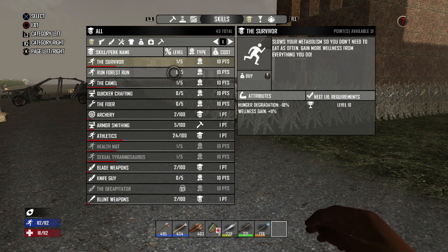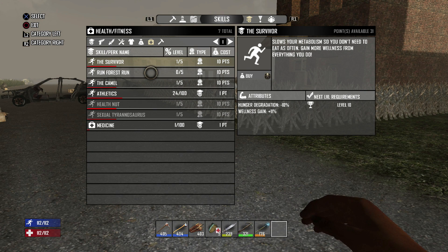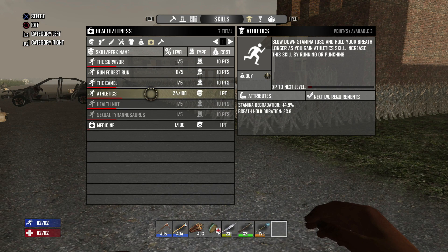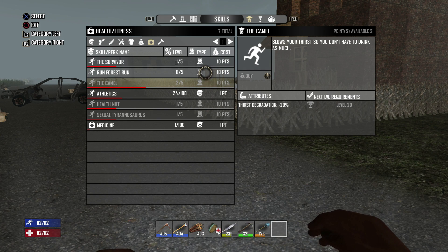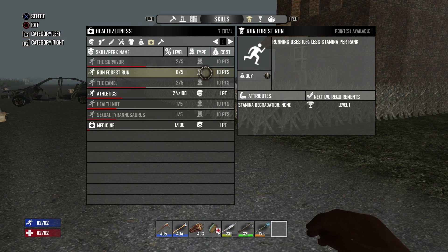I recommend: if you have any skill points to spend, definitely spend them before you get your horde. I always concentrate on health stuff first, and also scavenging. You have different perks - survivor makes you not have to eat as much, Run Forest Run lets you run further without using as much stamina, you've got the camel. I really recommend don't waste skill points on stuff you can level up naturally. Focus on skills like the camel and survival run - that'll make things a lot easier and you'll have to stop to eat and drink a lot less.